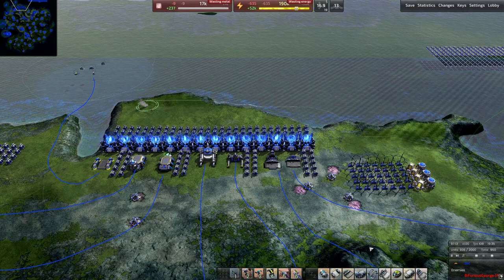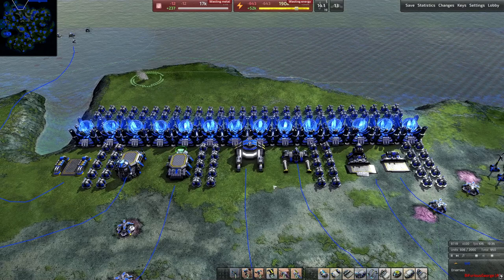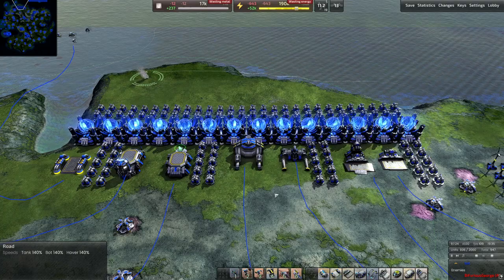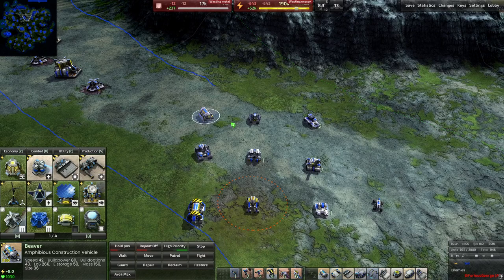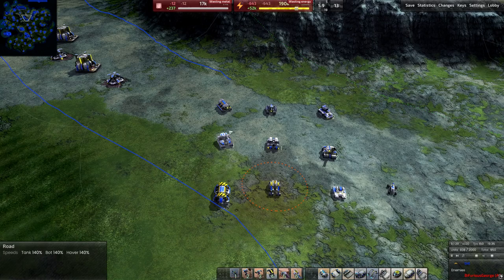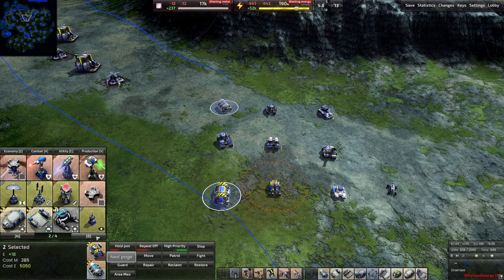That concludes the T2 bots. Next up is the vehicle plant. These are all the vehicles available to Armada. The T1 constructor vehicle works the same as the bot constructor — your bridge to T2 vehicles. The Beaver is a constructor vehicle for both underwater and above-water surfaces, useful for building metal extractors in the ocean when you're on vehicle tech.